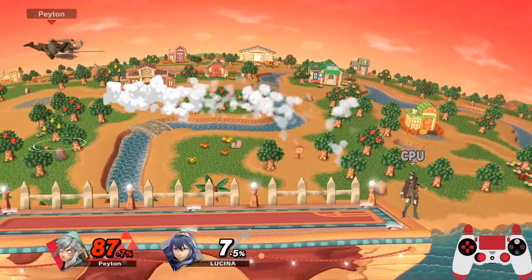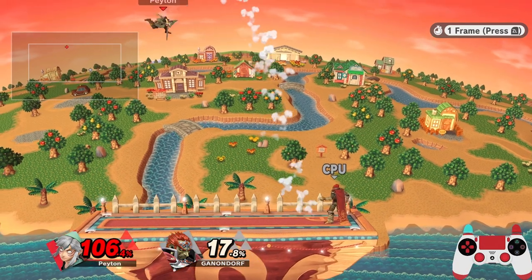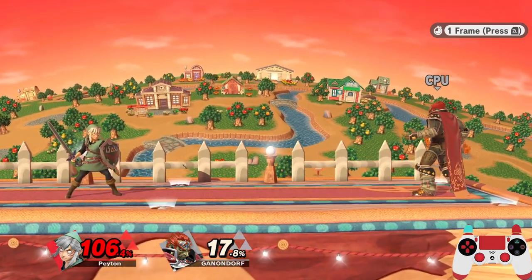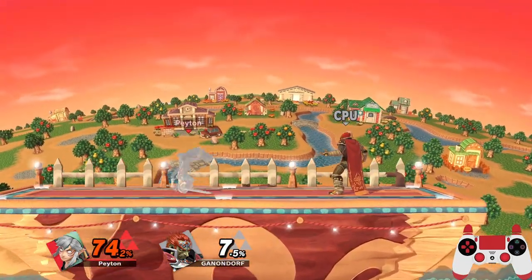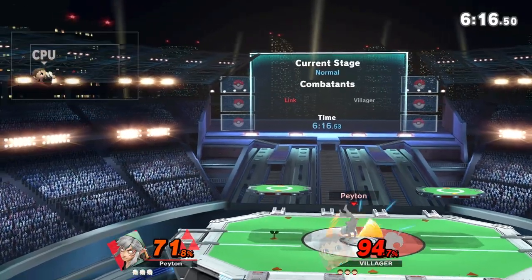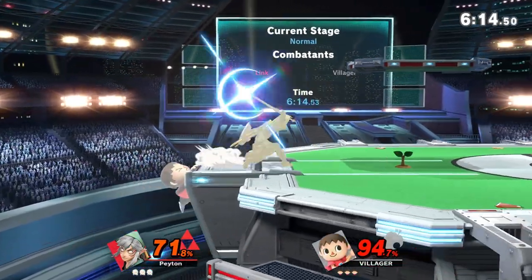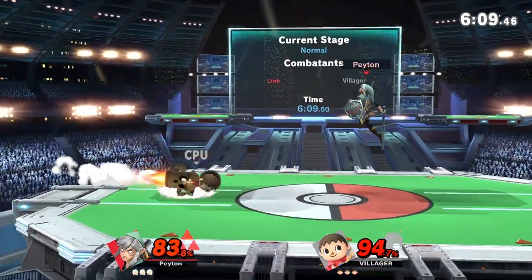Double jumps also cancel your momentum and can be used to avoid aggressive players. Using an aerial right as you land is a great mix-up over tech in place. And finally, the tech options are used when close to the ground to either provide extra intangibility or to cover ground. There are niche use cases for all of these, some of which are character specific, but that's the general premise behind each.